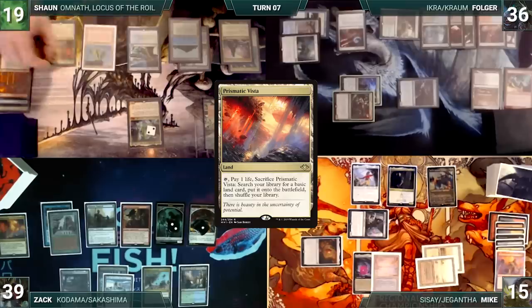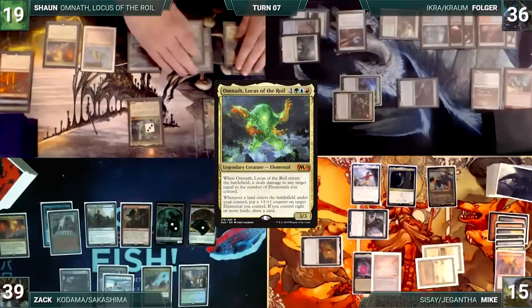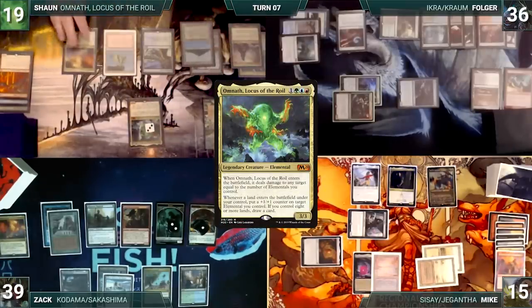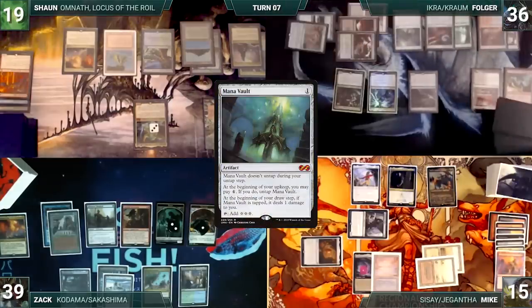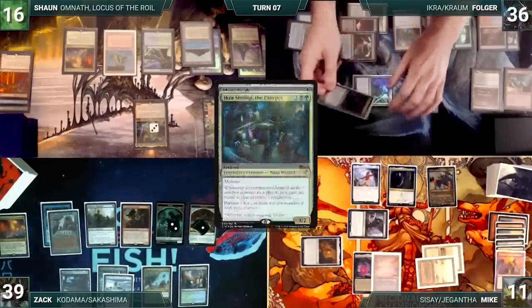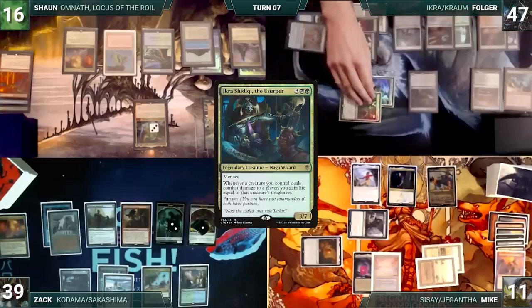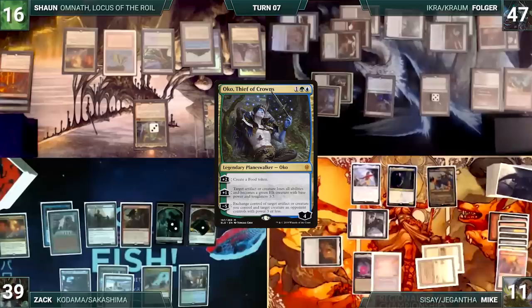Sean draws and plays a Prismatic Vista. Omnath triggers and gets a +1/+1 counter. He contemplates attacks but decides to hold back and ends his turn. During his upkeep, Folger pays to untap his Mana Vault. He draws and moves to combat, attacking Mike with Chrom and Sean with Ikra. They both take it. Ikra triggers and Folger gains 11 life. In his second main phase, Folger casts Oko, Thief of Crowns. He activates Oko's second ability targeting Sisay. Sisay gets Elked and Folger ships the turn.